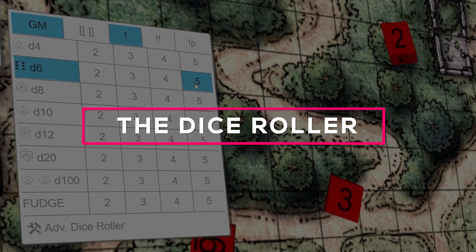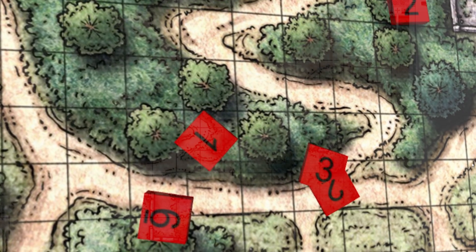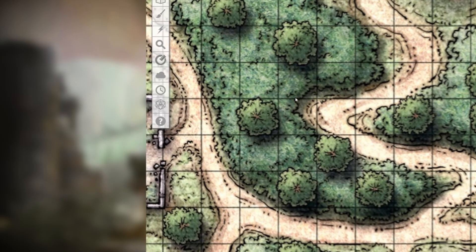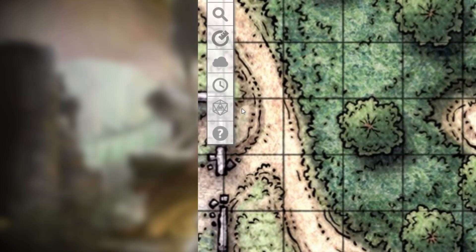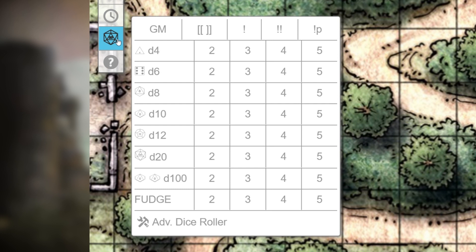In this video, we'll show you an overview of the Roll20 Dice Roller. Let's start with the basics. The dice roller is located on the left side of the screen in the toolbar — it's the one with the D20 icon. When you hover over this icon, a table will appear. This table shows all the rolls you can make with just one click.